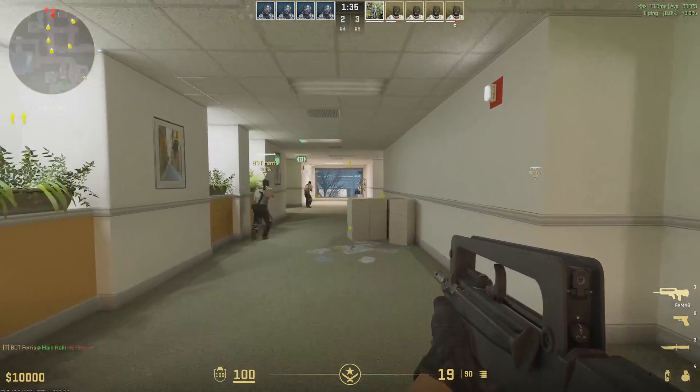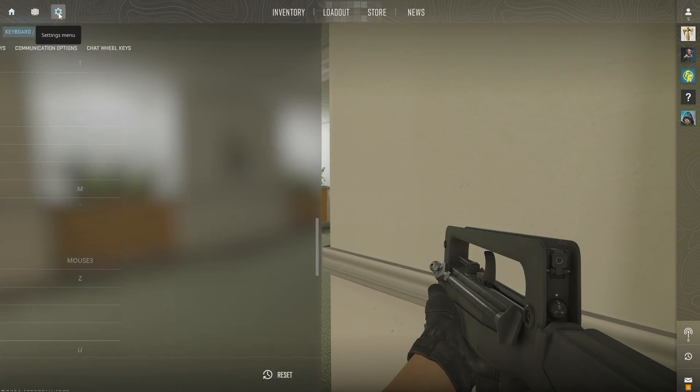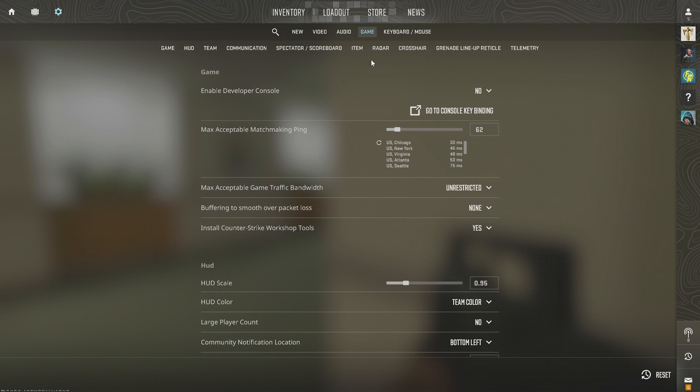Maybe you're watching a YouTube video and they don't tell you how to open up the console, but let's go to Escape, then go to Settings, then we want to go to where it says Game. Now right on the top, it's going to give us the option to enable the Developer Console right here — go to Yes.